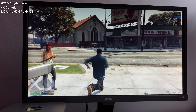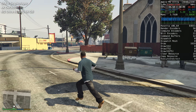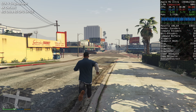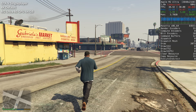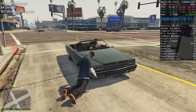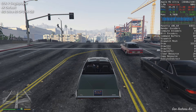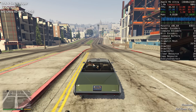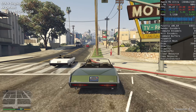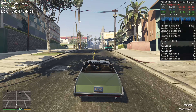Next we're testing GTA 5, another Windows game run through the Game Porting Toolkit on the M2 Ultra. We're using default settings at 4K resolution with the Steam Rockstar version. GTA 5 was never particularly well optimized for Windows, and this is reflected in the translation layers — we're only getting about 30-35 FPS. This is technically playable but underwhelming for an M2 Ultra. Importantly though, this isn't the fault of the Game Porting Toolkit; it's just a badly optimized game. The Game Porting Toolkit version is actually relatively stutter-free, running better than Parallels or Crossover.